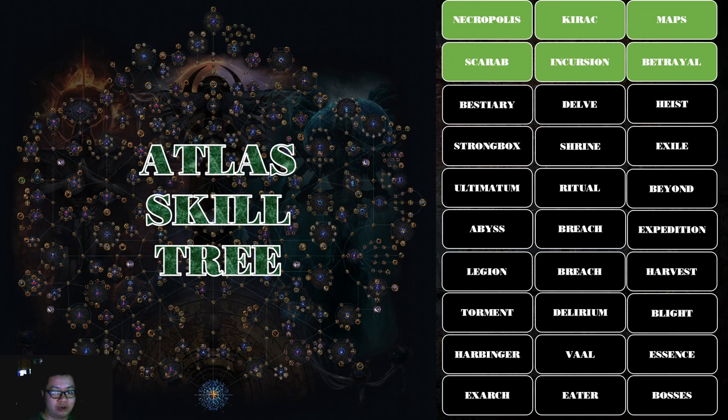For Bestiary: it adds special rare monsters with Bestiary modifiers to your map. They can be captured by the master Einhar and then re-killed in the Menagerie, which allows you to have special crafting options on many kinds of items. Basically it's: find rare monsters in maps, kill them, unlock crafting options.